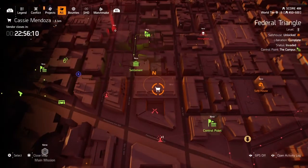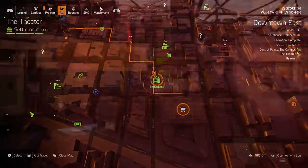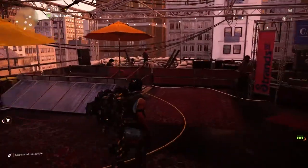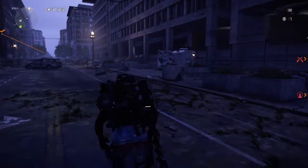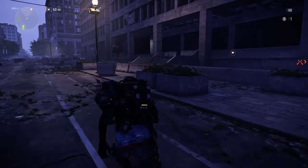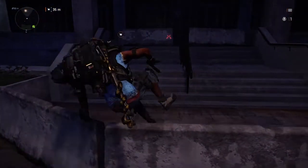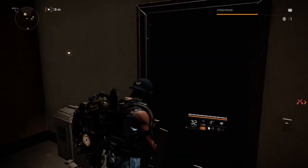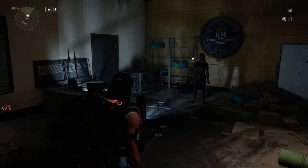We're going to head right over to Cassie Mendoza's location and see what she has for us this week. We're going to spawn into the theater, mark the location where Cassie Mendoza is at this week, and head on over there. It might be in a dark location like you see right here — just look for the door. Open the door and here you will find the beautiful Cassie Mendoza.